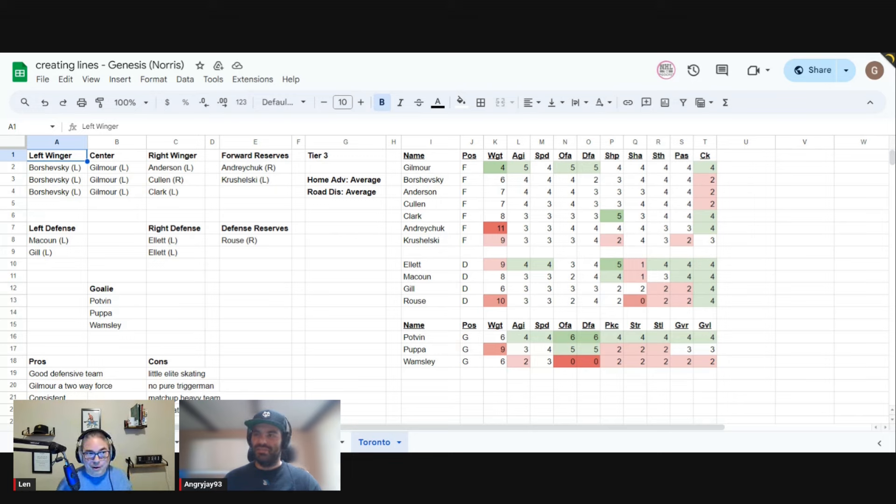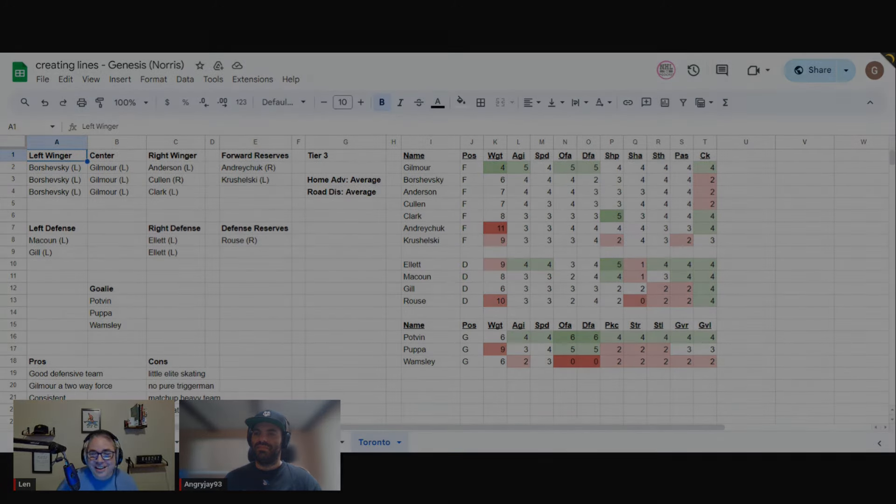Thanks very much, AJ — we've finished the Norris and will be doing the Smythe division next. There are a lot of strong teams in this division. Don't be afraid to try Chicago and Detroit more often — they're the top teams in the game. They can be scary to call against a skilled opponent, but they've got plenty of skill to keep up. It's a fun division, might be one of the more interesting ones we'll discuss. Thanks for watching this video or listening — keep your controller plugged in and your stick on the ice.